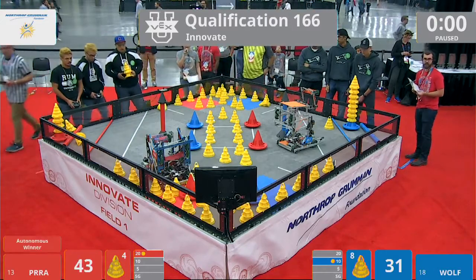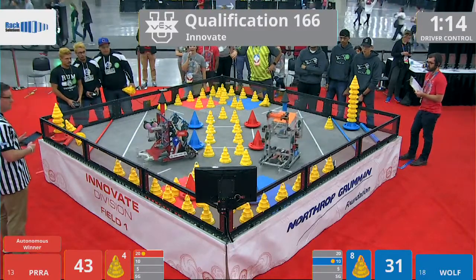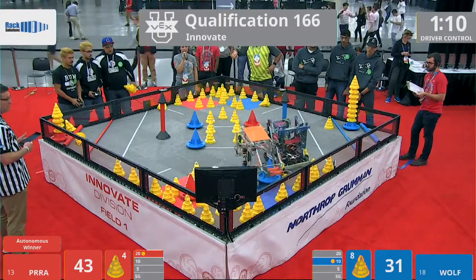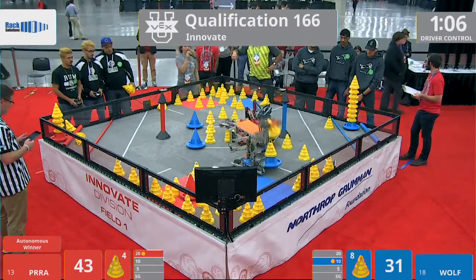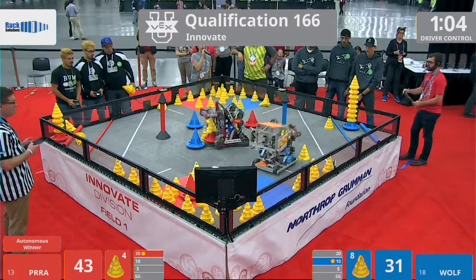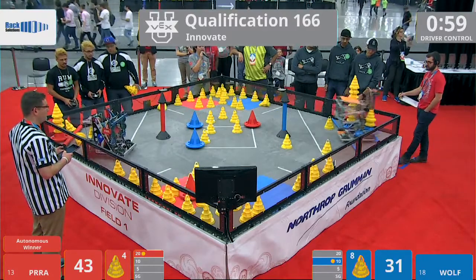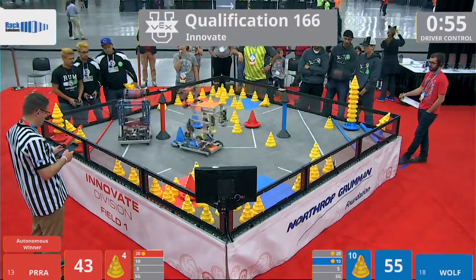We're going to get started with the driver-controlled period now — in three, two, one, go. These robots are now being controlled by their operators. Blue alliance getting started over there — Team Wolf. They have a stack of two on a mobile goal and it looks like they're heading back over to their deposit zone, 20 points. Nice job, red alliance right here.